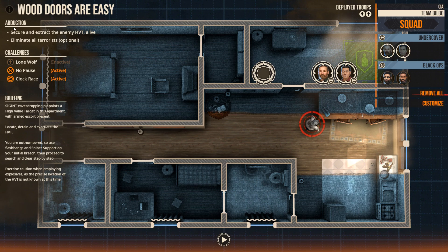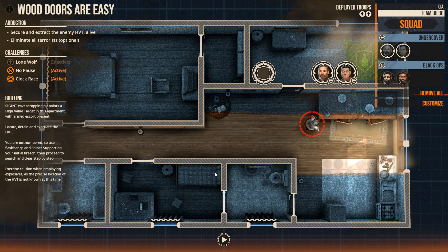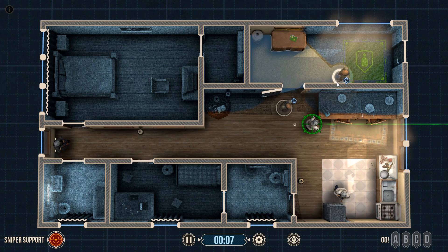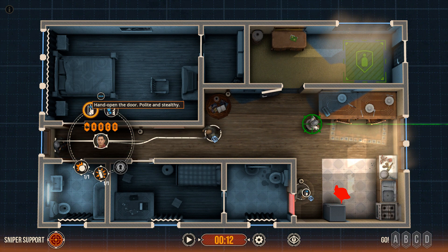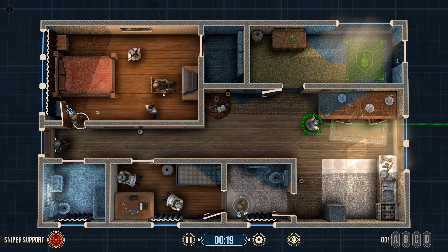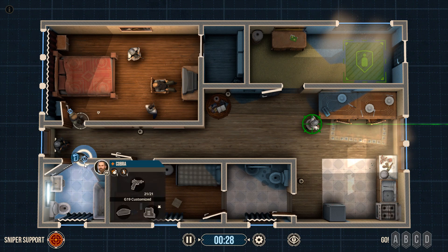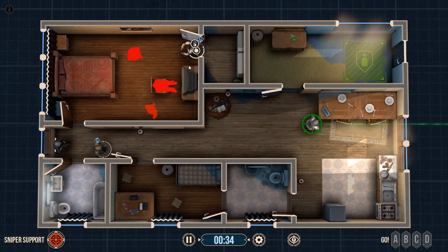Oh man, this is going to be a little challenging. We have to secure and extract the enemy HPT alive, and we have to eliminate all the terrorists — that's optional. Are we going to be able to get away with just walking right in? Is this a hostile zone? Apparently not. Did they like not configure these first missions properly? Let's just investigate all the rooms before we do anything brash. They're like, oh hi. What the hell? That was really strange.